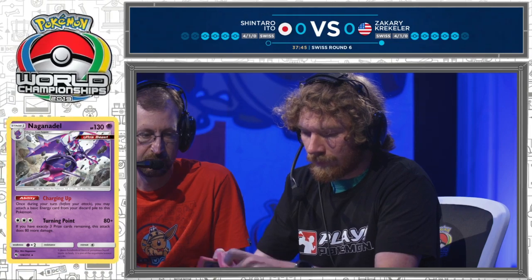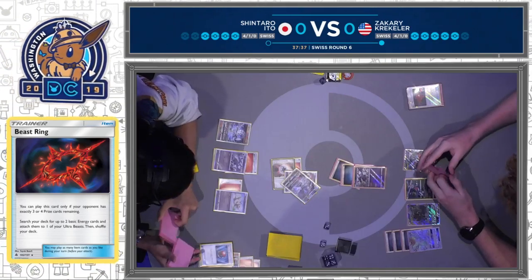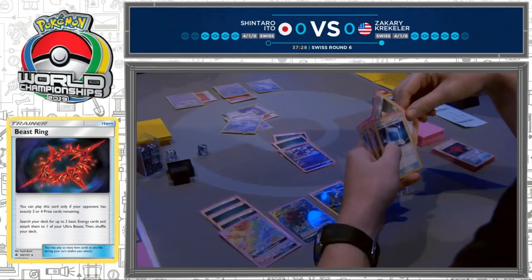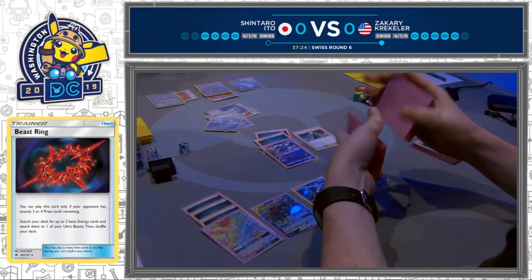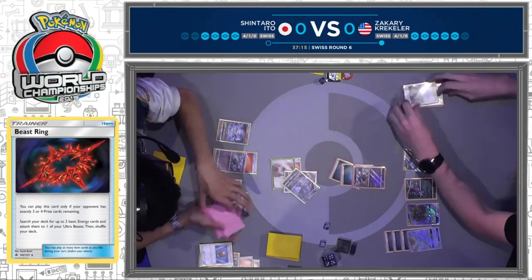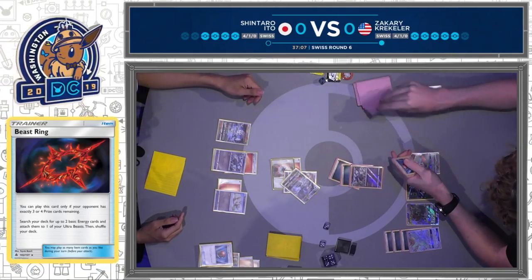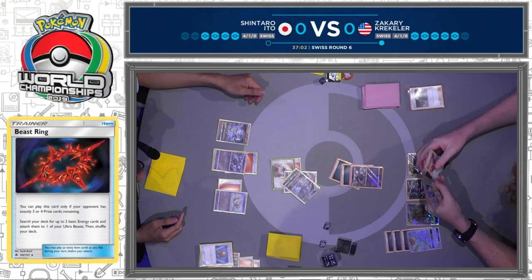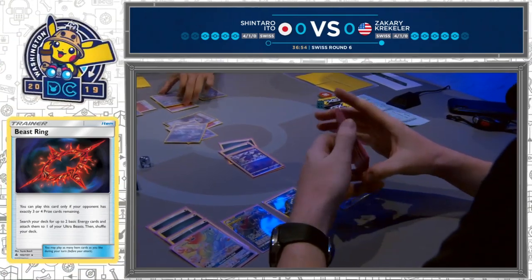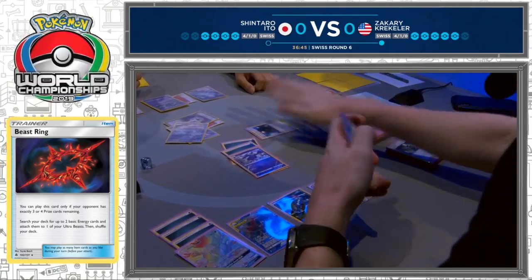Going for the Weavile does turn on Beast Ring, though. Beast Ring turns have been a huge part of this tournament, and that's not going to end anytime soon. Two energy from the deck right onto that Ultra Beast Naganadel. This is the biggest difference about Zachary's deck compared to other Dark Toolbox lists — they've opted for more of a scoop-up route, conserving Pokemon by bringing up a beefy tag team, tanking a hit, then scooping it up after moving all the energies. That strategy's a lot worse against Blicephalon, but with Beast Ring turns in it, you can just say: okay, you can take a knockout, it's fine — I'm going to two Beast Rings next turn and have ten energy in play. What are you going to do?